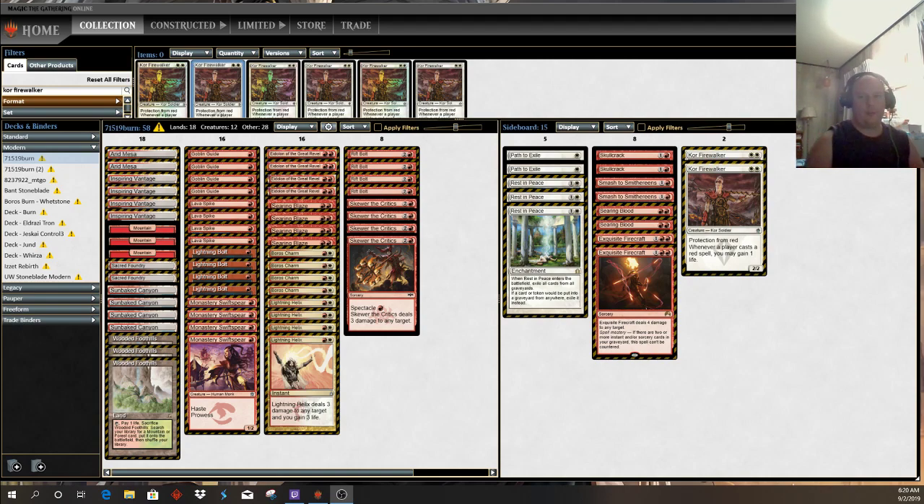Not a lot of decks were prepared for Burn, other than perhaps the Stoneforge Mystic decks. One shout-out to another Burn player and kind of a local grinder here in Ohio, Joshua Milliken. He's been on the Pro Tour a couple of times and managed to top 8 with a 6-0-2 record with Burn. I'm not quite sure of his specific build, but I do need to make a couple of adjustments to the build I played.